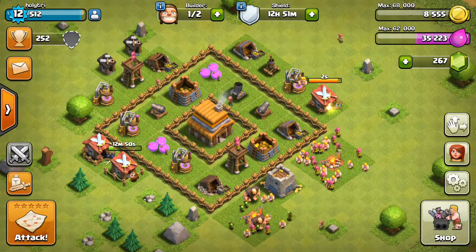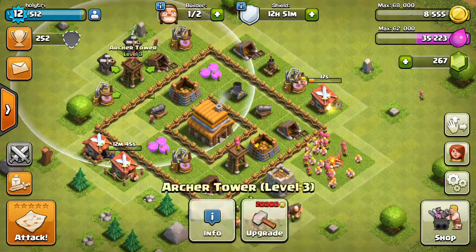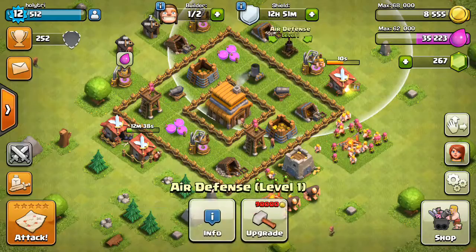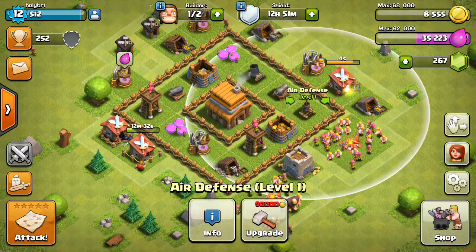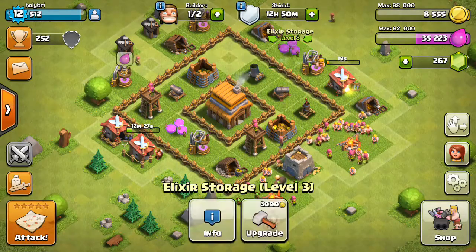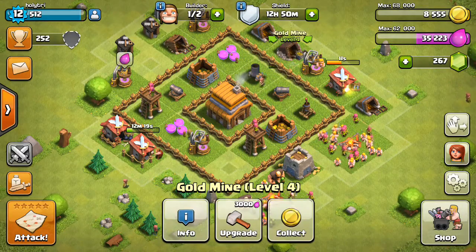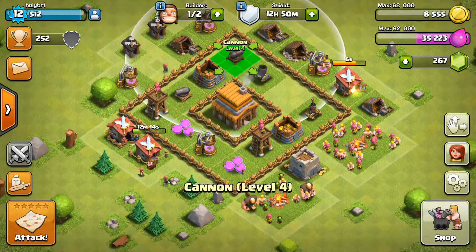I'm thinking I'll put my pumps and stuff out, because I think you just want to guard your elixir stuff, not your mines. Wait — that's elixir storage, don't want to put that there. We can put the mine out there. I'm going to switch it with the elixir, put the cannon there.